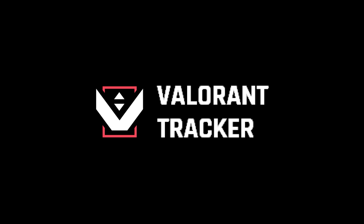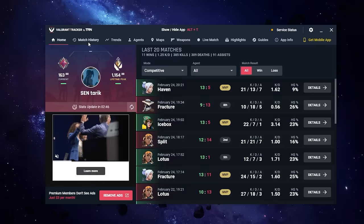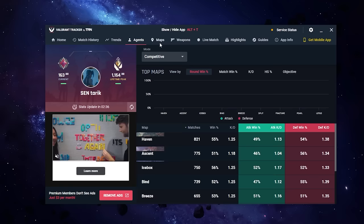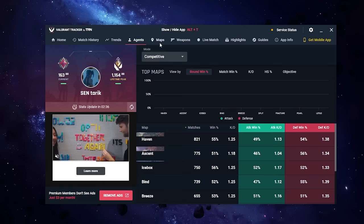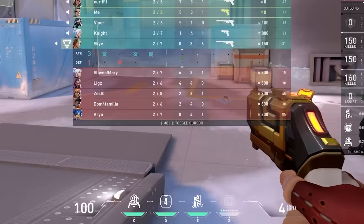A little bird told me that you haven't heard of Valorant Tracker, the sponsor of this portion of the video. Valorant Tracker is a free-to-use app that tracks all your stats in Valorant — seriously, all your stats. From match history, to performance trends by day of the week, agent stats, performance by map, and stats for each weapon. There's also an in-game overlay showing you and your teammates' stats at agent select, and it tracks your performance live so you can adjust your playstyle in real time. Download Valorant Tracker for free today using the link in the description.